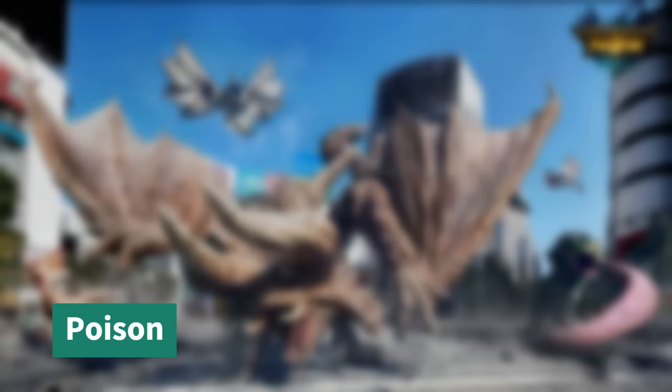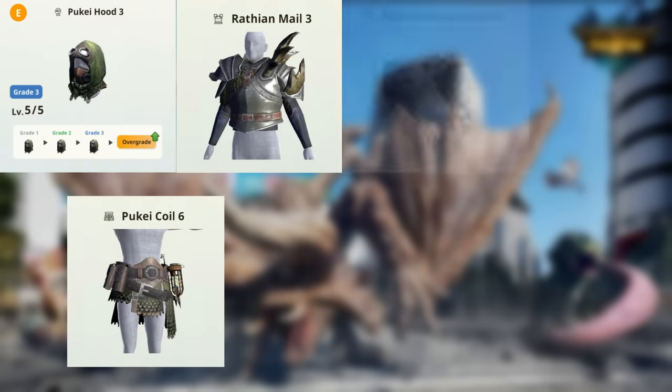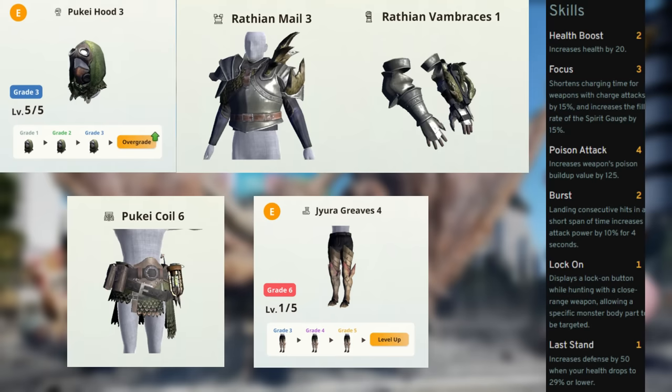For poison hammer, go with Pukei Helm and Waist, Rathalos Chest and Gloves, and Jyuratodus Boots. This gives you Focus 3, Poison Attack 4, Burst 2, and Lock On.